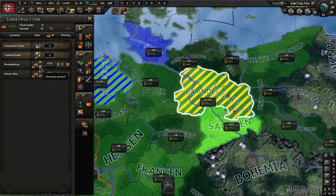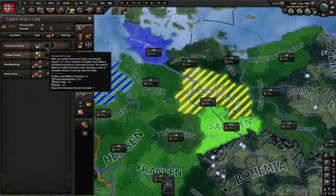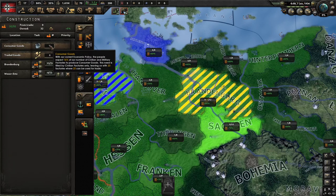You can only have 15 per — that's pretty simple. And the next thing you want to know, and I didn't know for a long time, is what consumer goods do.